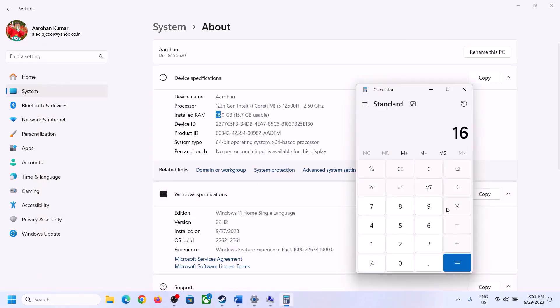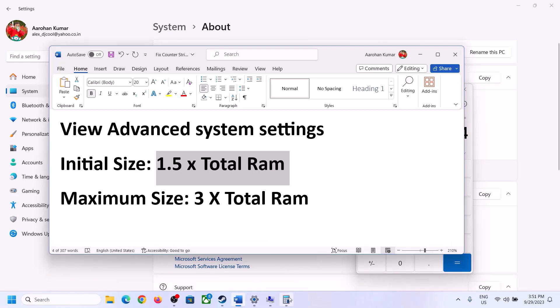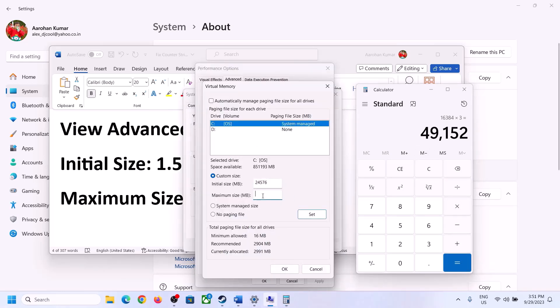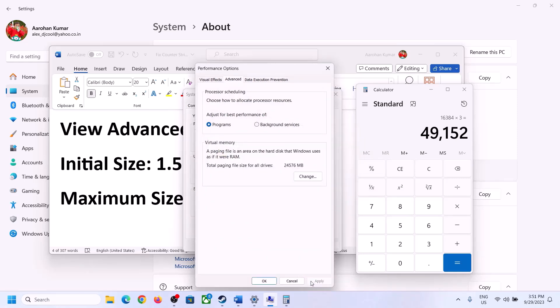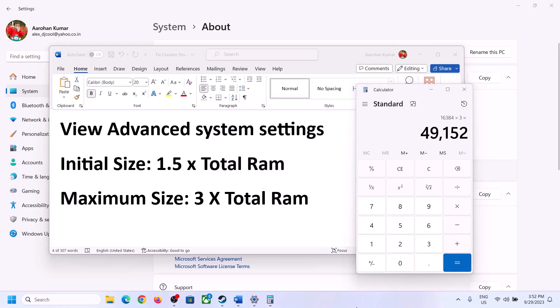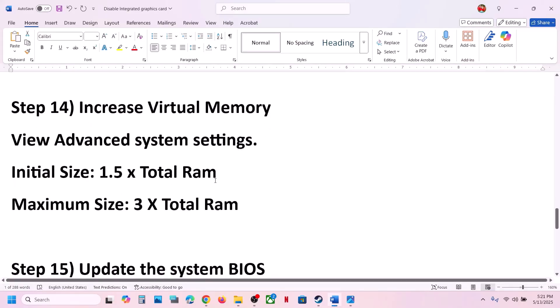Once you have entered the values, click on Set, then click OK, Apply, and OK. Make sure you restart the computer after this step.